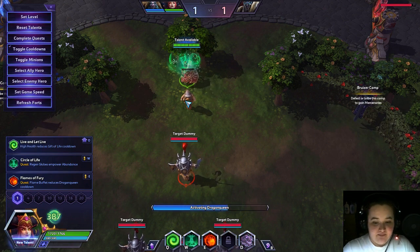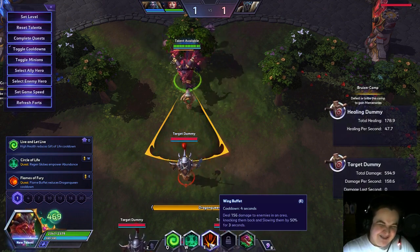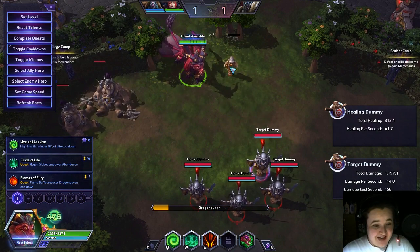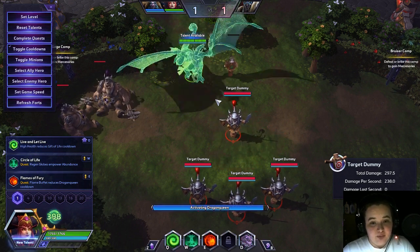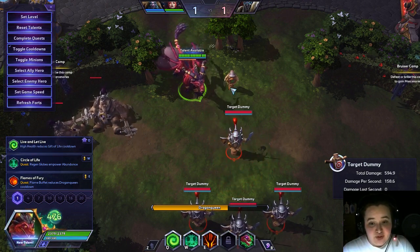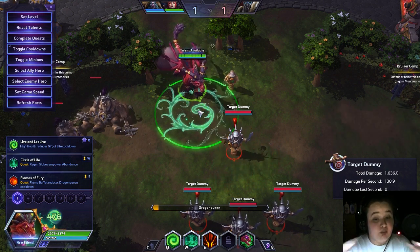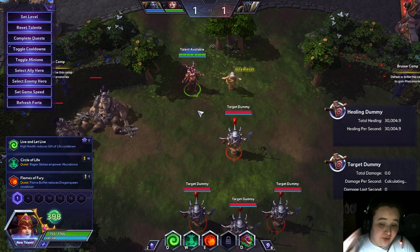Her Dragon Queen basic abilities: first is Wing Buffet — it knocks enemies back, does a little damage, and slows them by 50% for 3 seconds. That's really good for knocking somebody off a squishy in the backline or even just disengaging a fight. Her Q and W in Dragon Queen are basically the same as her human form but improved — Q heals for more due to higher max health with a 3-second cooldown, and W is the same but bigger, hitting you and allies for 30% instead of 20%.